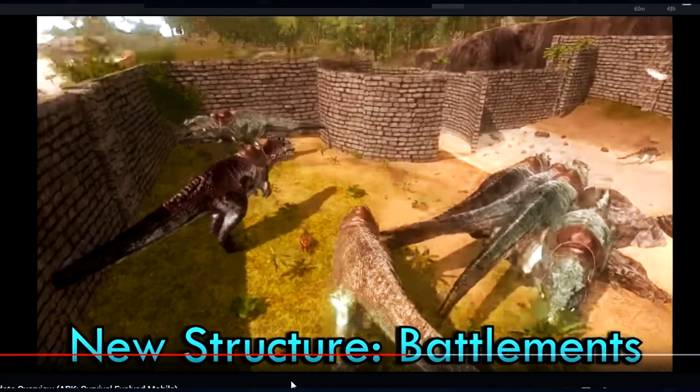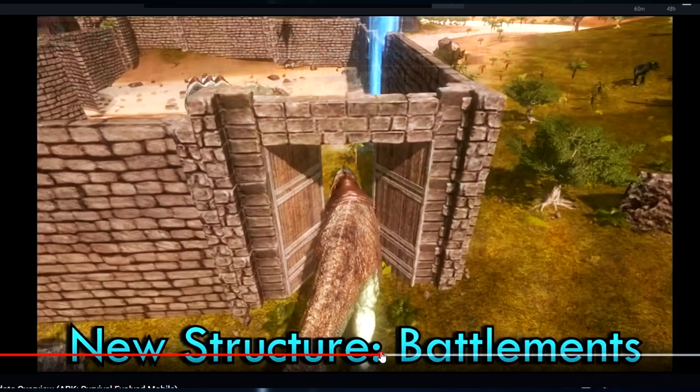There are also brand new structures called battlements. They're new structures you can place down — essentially huge barriers for your base. When the Giga walked in through a gate in the trailer, you could see these large structures alongside the gate that weren't stone walls but weren't gates either. Instead of placing down a ton of regular walls, you just place down these battlements as massive barriers.